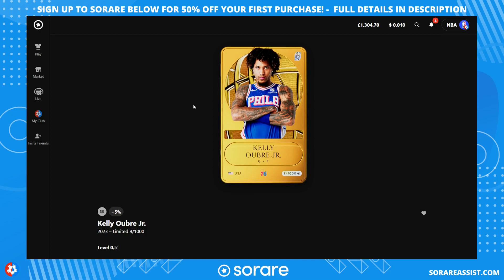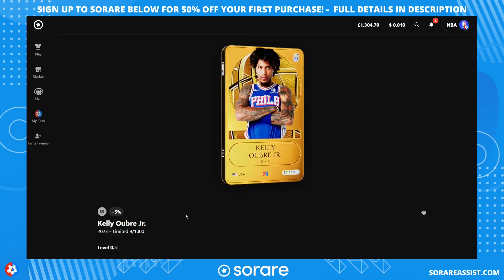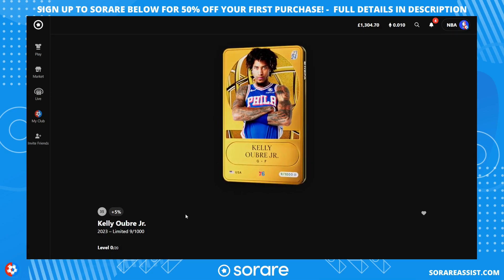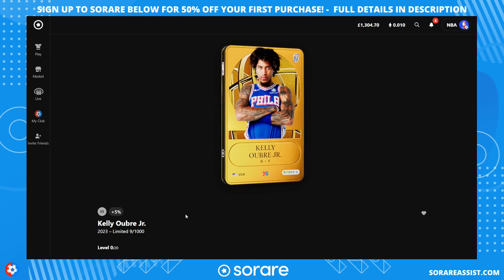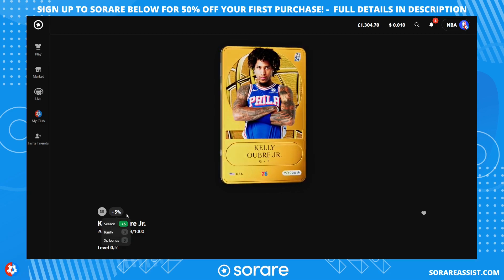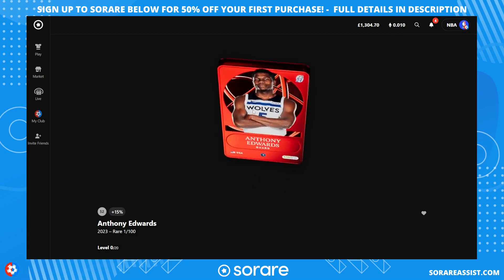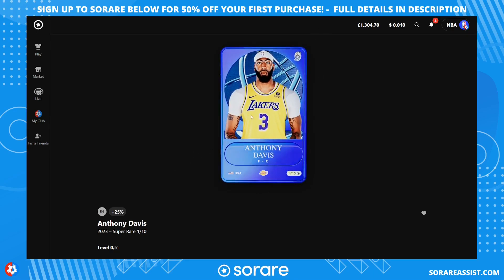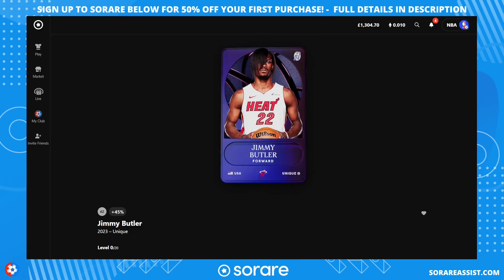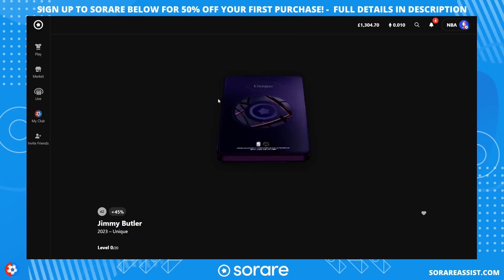There's another important thing to note — the XP on the card. This Kelly Aubrey Jr. card has 5% XP because it's a limited card; all limited cards start with 5% XP. This gives you a percentage bonus on the score that player earns in Sorare fantasy basketball, and you can improve this XP by putting players in training. Rare cards get a 15% bonus, super rares get a 25% bonus, and finally the uniques get a 45% bonus on the scores they achieve on the basketball court.